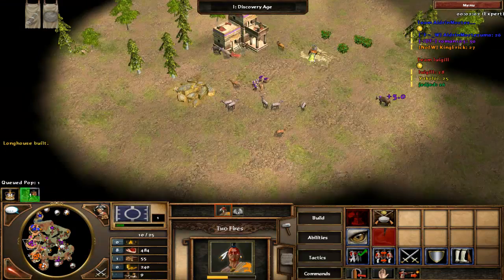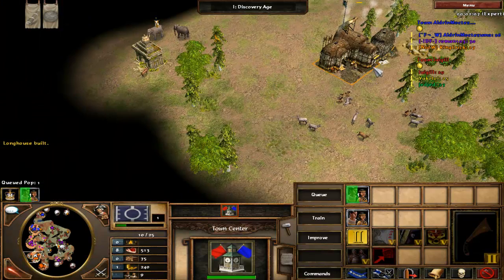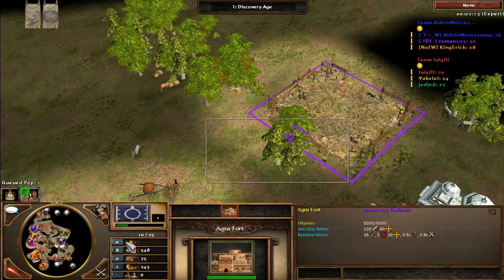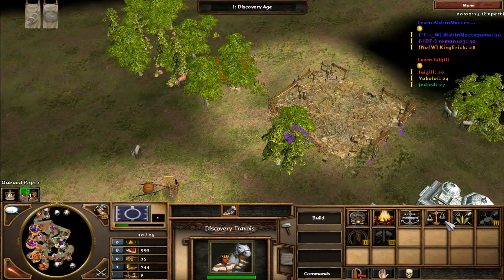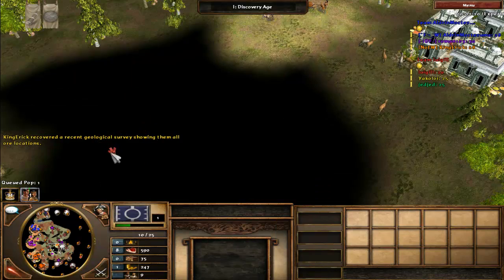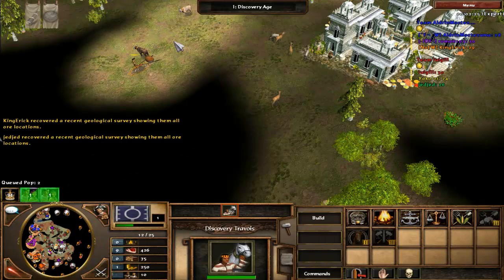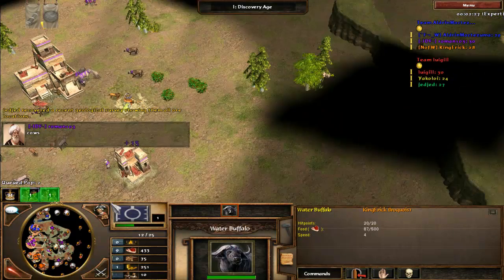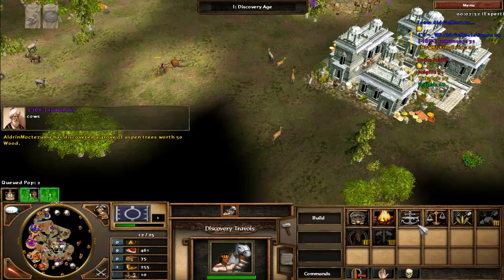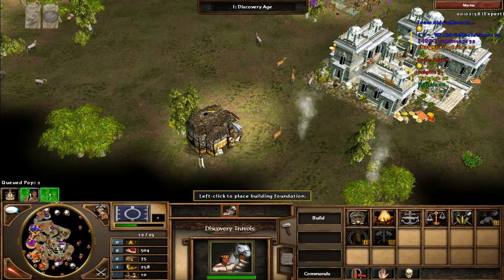I'm not going to do the fast fortress. Instead I'm going to do a mix of both — get to the second age with a strong economy, send villager cards, but not fast fortress. I'm making my own strategy up because it's my first game with the Iroquois. I didn't even play a practice game; I just straight up recorded a match with them even though I've never played Iroquois in a rush before.